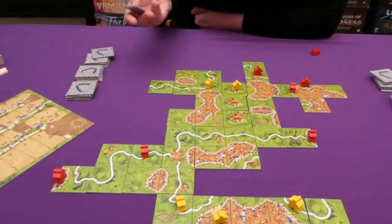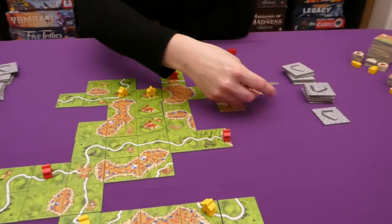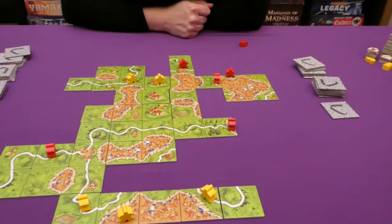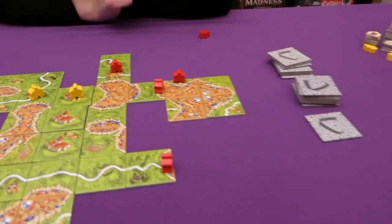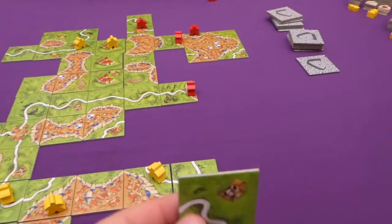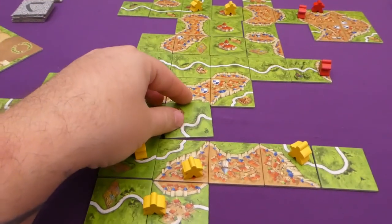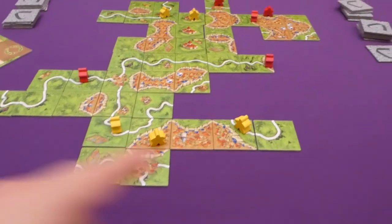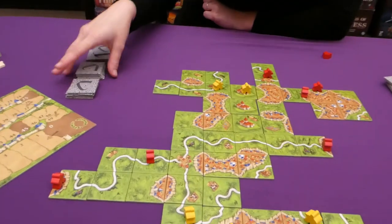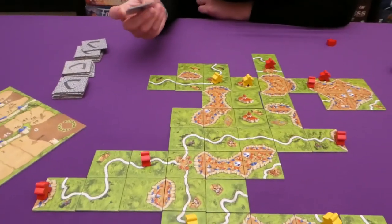With few tiles remaining, players focus on scoring features, even for end-game half-points. Jade scores a quick two-tile city for four points. I draw road tiles and keep extending roads. A completed road feature can be scored immediately — place your meeple, complete the feature, take it straight back off and score. You don't have to wait.